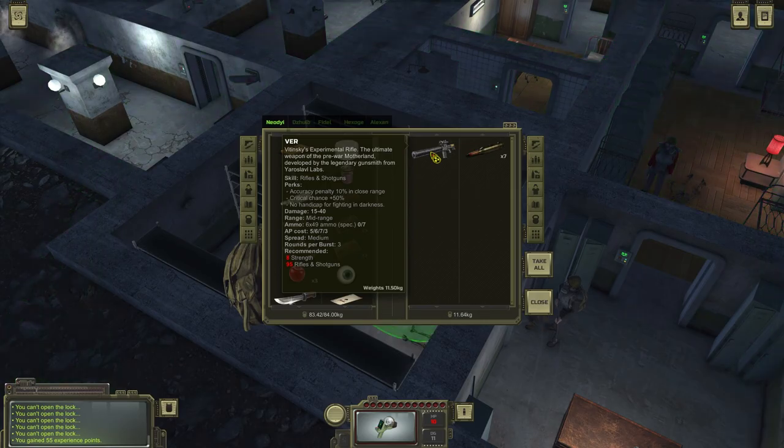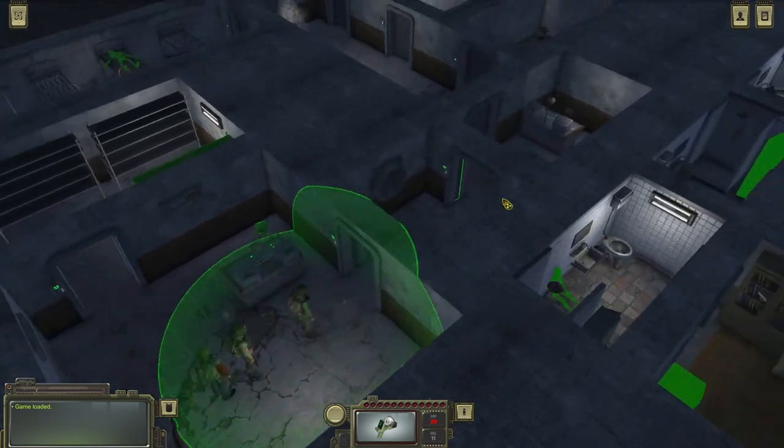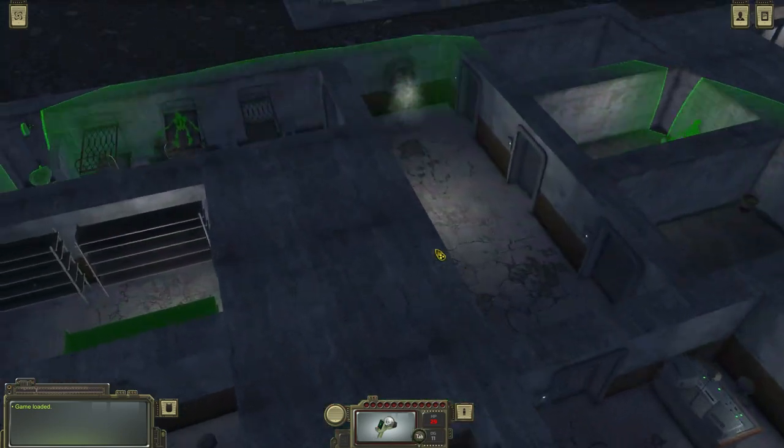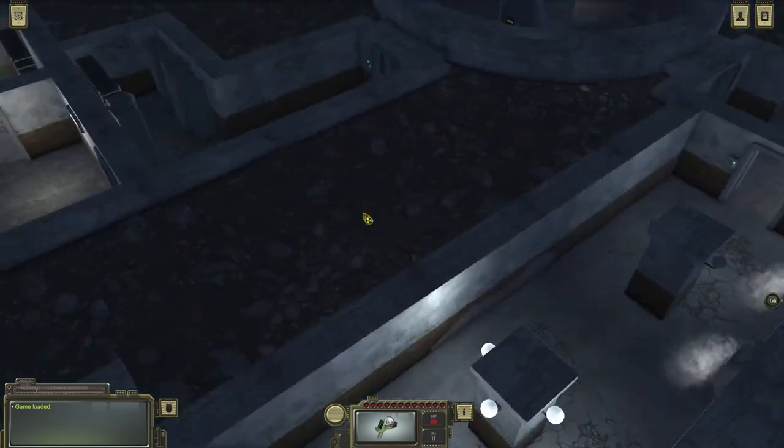It requires 8 strength to use this bad boy! Ladies and gentlemen, welcome back to 8-hom rolling playing game. I'm your man, and today, ladies and gentlemen, we'll continue the exploring of the bunker in the mountain pass.